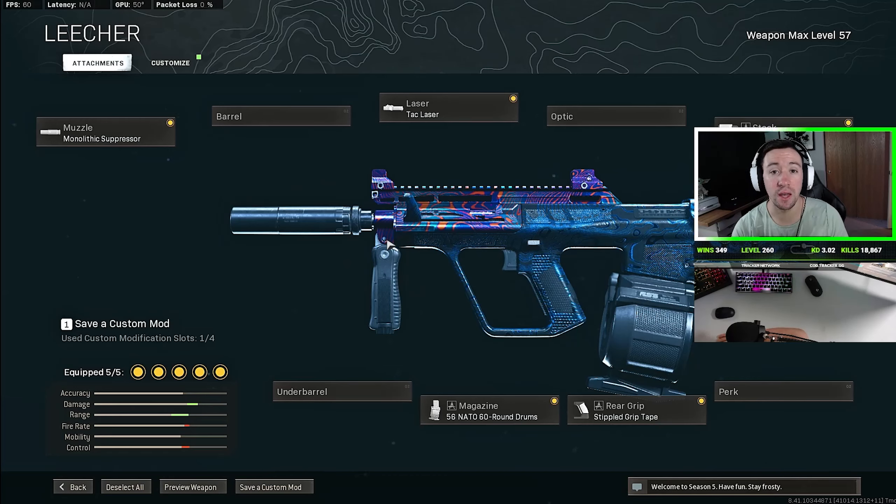So the AUG currently has the fastest time to kill of all SMGs in Warzone right now. Now, there's multiple ways to build the AUG, but I think JGod definitely found the best way to do it because the AUG has really bad mobility compared to other SMGs. So when you're building this, you've got to prioritize mobility so that it can stand a chance, because if not, you are moving like you're stuck in molasses.